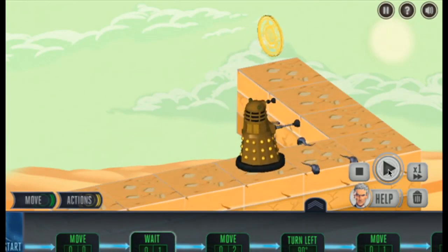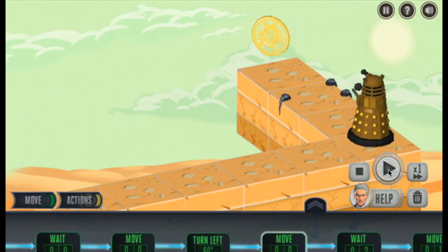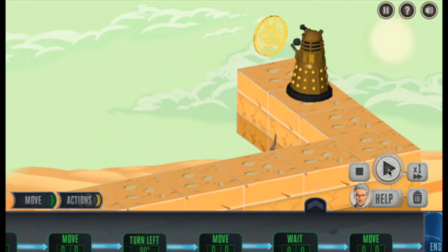Moves three. There you go. Your Sidemats are out of the way. They've waited. He moves on. Back on the Sidemats. He waits for them to go. Oh, we didn't move enough — we need to do one more move. We need to debug it.